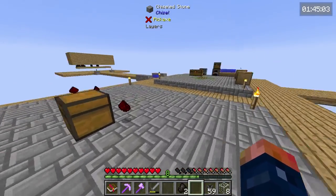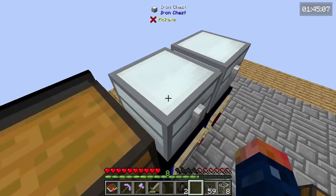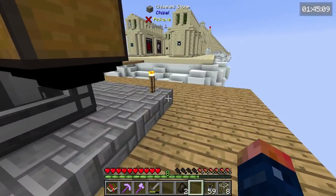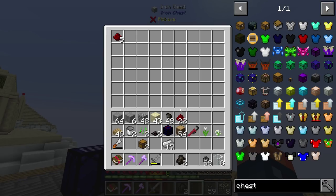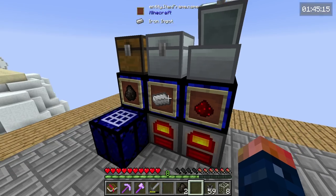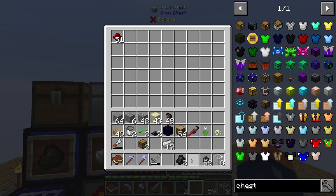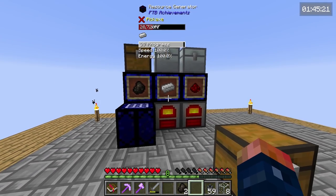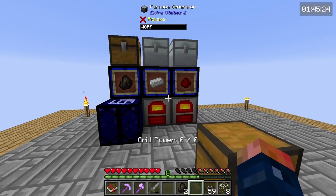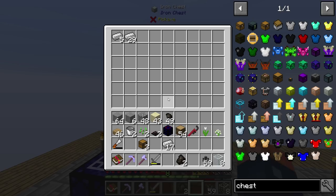Oh man, I didn't know it actually spits items straight out into the ground like that — that is hilarious. But yeah, at least we know it's working and it's working well. Over here, let's take this redstone and throw that over here for right now, so that way we know what items are working and what are not. This is done, this is good, this is good.